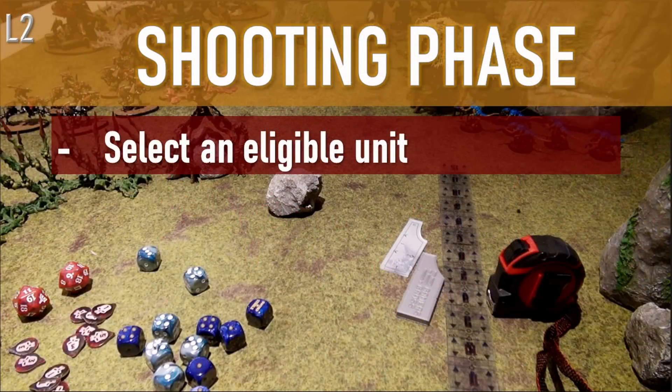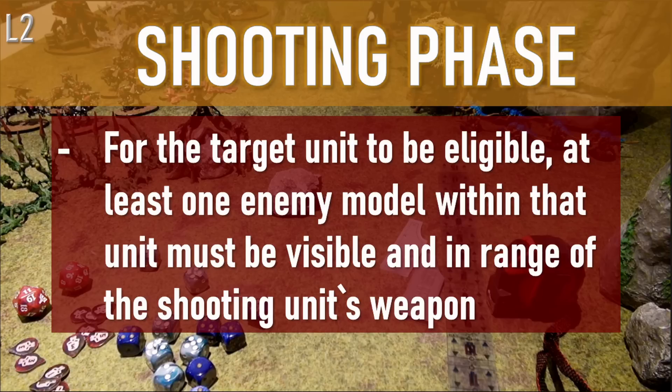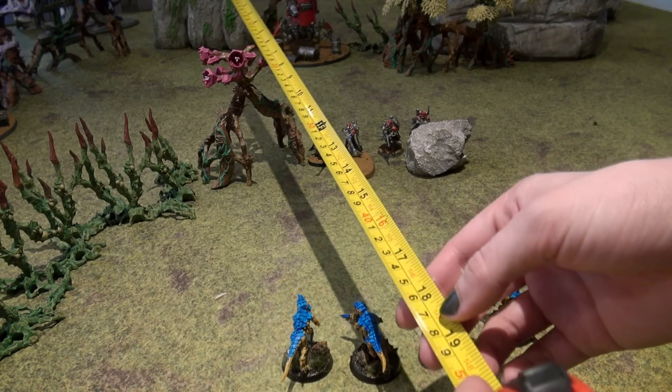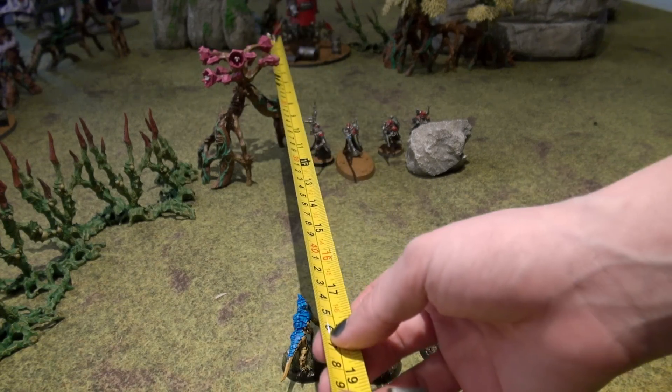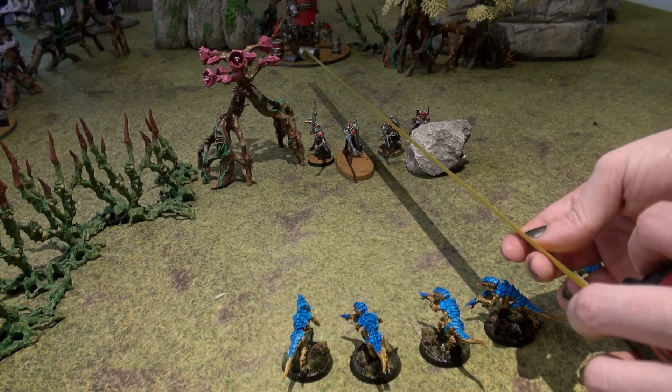After you've selected an eligible unit to shoot with, you need to select targets for each of the ranged weapons your unit is wielding before you roll any dice to see if you hit. For a target unit to be eligible, at least one enemy model from that target unit must be visible and in range of the shooting unit's weapon. The unit has to be closer or as close to the shooting unit as the weapon's range in inches. For example, with these termagants, their ranged weapon is the flesh borer, which has a range of 18 inches — so they can target the Skitarii Vanguard, but the Onager Dune Crawler is out of their range.